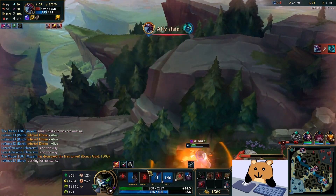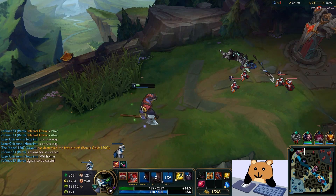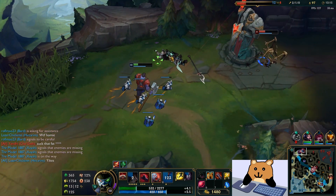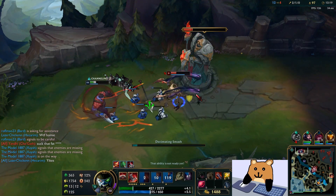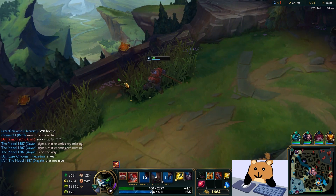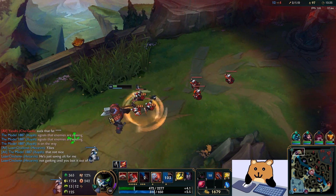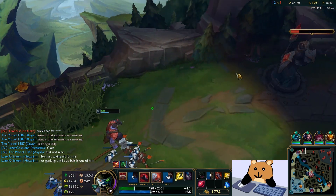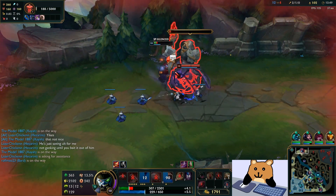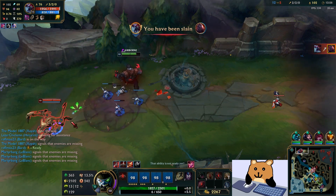He knocked me out of range! Why are you knocking him away? You have ulti — just ulti him towards me, don't knock him away from me. Jesus. Okay, I got the tower plating. I'll die for this, I don't care. I'm curious to see how much damage I can do — nevermind, I'll just clear the wave.